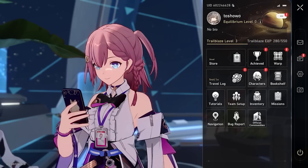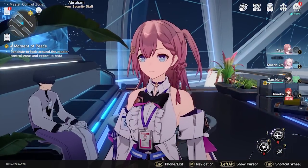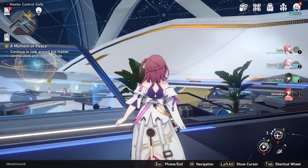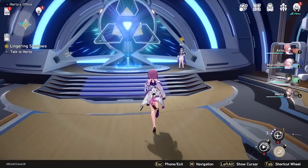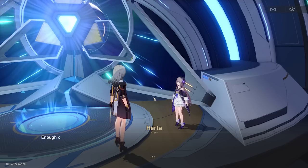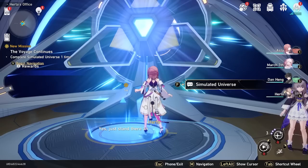And that's the reroll process! If you didn't get Seele, rinse and repeat until you do. For those who just want to get their first five-star on the beginner banner, continue the tutorial mode. Once you reach Herta's office in the Simulated Universe section, go ahead and talk to her. You'll want to complete the Simulated Universe a total of two times.